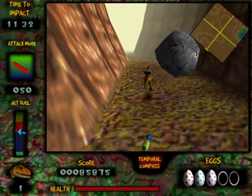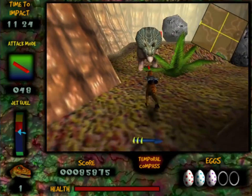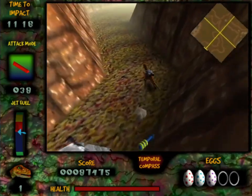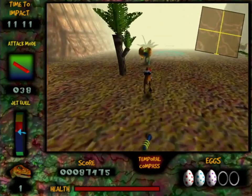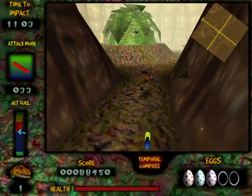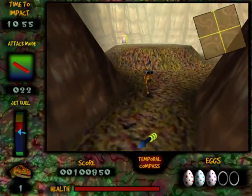Did it give me that egg? Did that count? We have three eggs now — did it give me that one when I died? I'll take it. We lost all of our weapons though — we don't have any weapons at the moment. And eventually we'll have to do some other school computer lab streams, because we've got to play fucking Number Munchers.